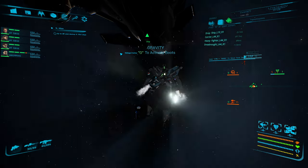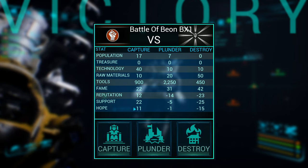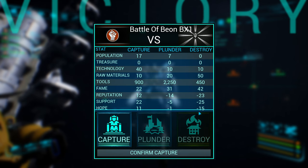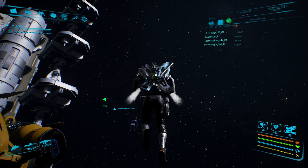Now is when you decide: do you want to capture it, plunder it, or destroy it? Be cautious of Plunder — whether the dev said he's fixed it or not, there is still a bug. If you plunder the station, sometimes it will show up as plundered forever and you can't build anything there. Sometimes it even prevents you from taking the system. I use only Capture or Destroy — I destroy their stations and I capture their factories. The things that produce resources I need, I capture. The things like their physical stations, I just destroy because I don't need them.